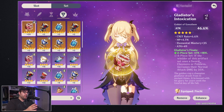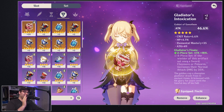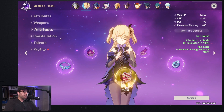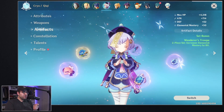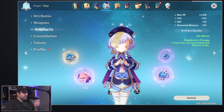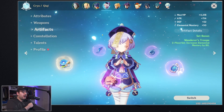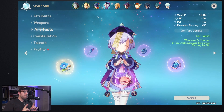So the numbers we're going to be dealing with are 46.6% attack and 311 flat attack. To talk about this point we're going to be using Chi Chi. What we have to realize is that flat attack bonus and attack percent bonus both deal with our base attack differently.